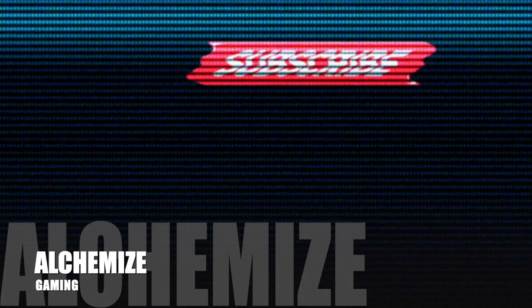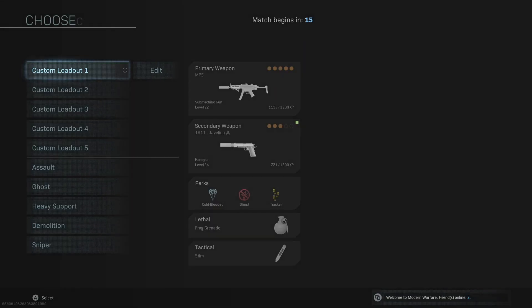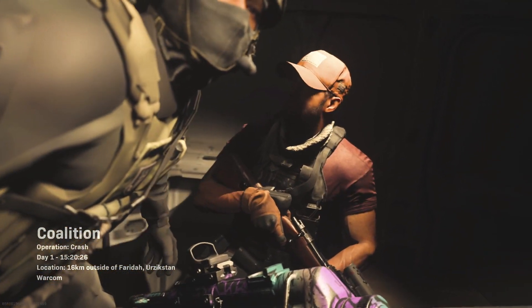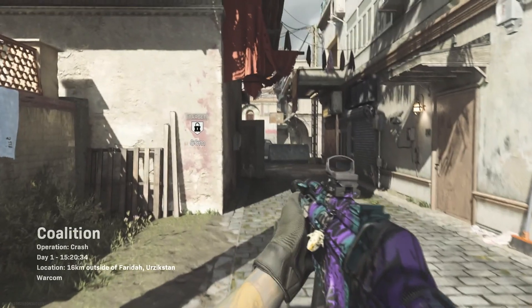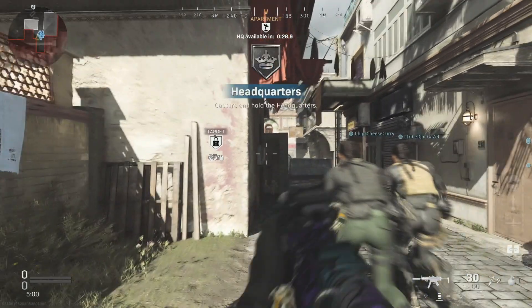Hi everyone, this is Alchemized Gaming bringing you more Call of Duty content for 2019. In today's video we're going to take a look at the new Crash 24-7 mode in multiplayer and some of the other new features that have become available as we enter season one of Call of Duty Modern Warfare. Let's jump right in and take a look at some of the new features.